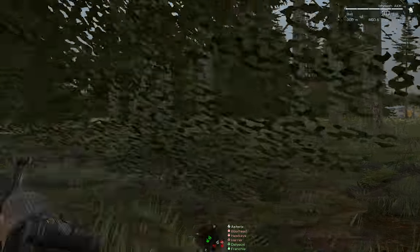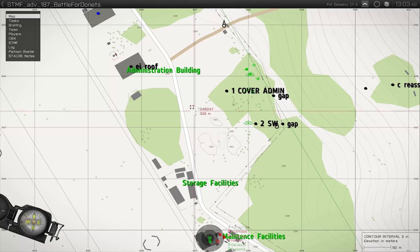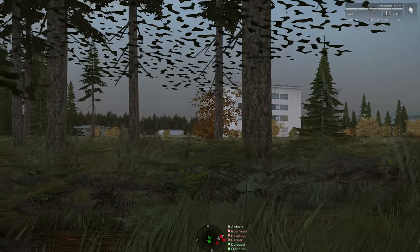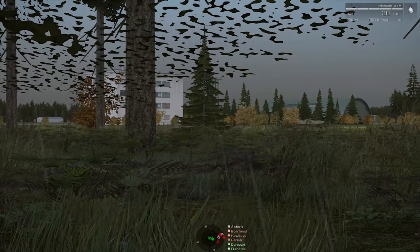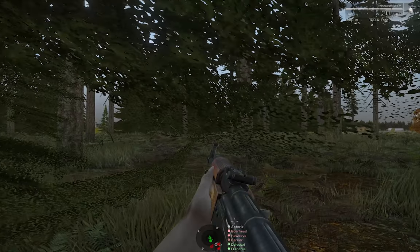Shots fired southwest, doesn't seem like it's at us. Bravo, he's assaulting the admin building now. Have we spotted any movement on the roof? Roof remains clear. Once Bravo assaults the admin building — shots fired southwest — is that towards us?